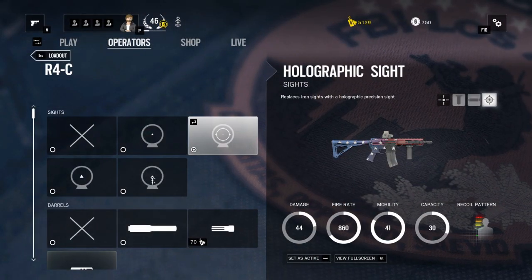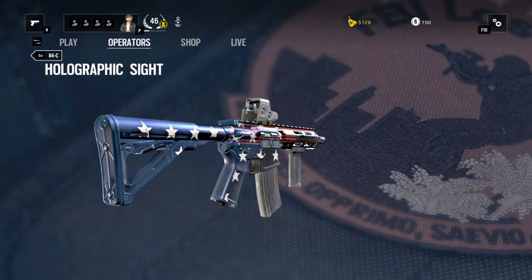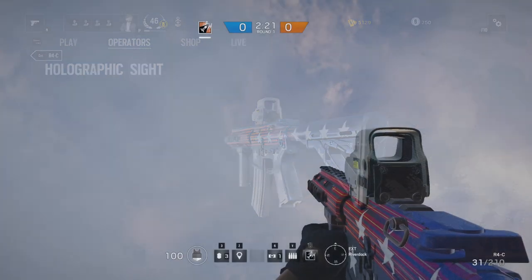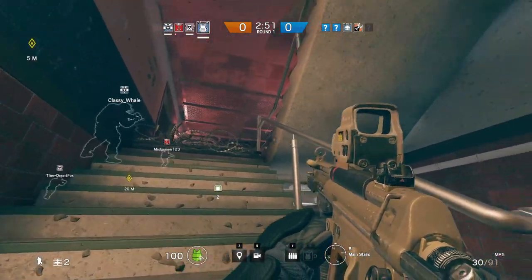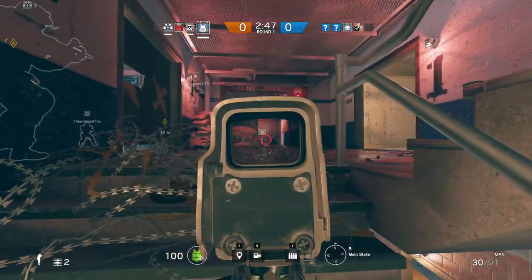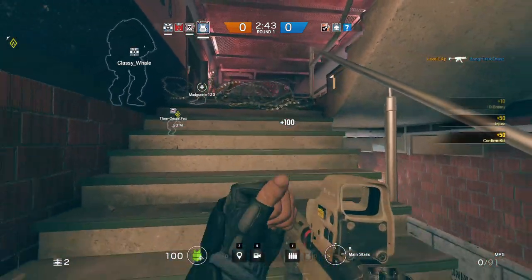Next on the list is the Holotech sight, a very well-known and prevalent sight in military usage. It's a big, boxy sight that sits on top of the gun and can be unlocked for 150 renown. It's one of my favorite optics. Despite its very large sight housing, which can get in the way, the actual sight picture is large enough and the red dot is very precise, allowing you to watch angles and corners fairly unobstructed.